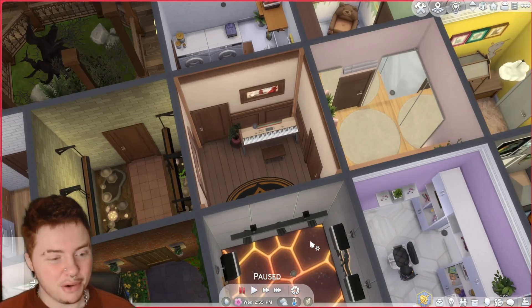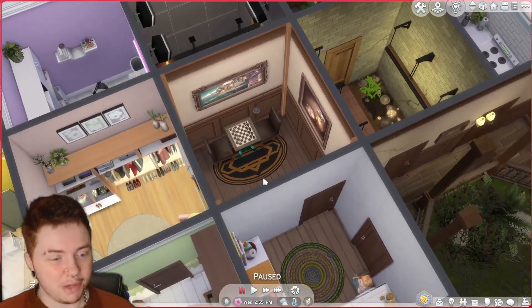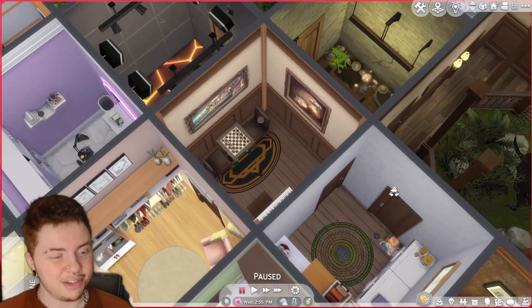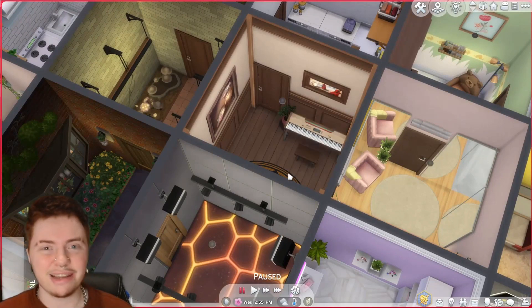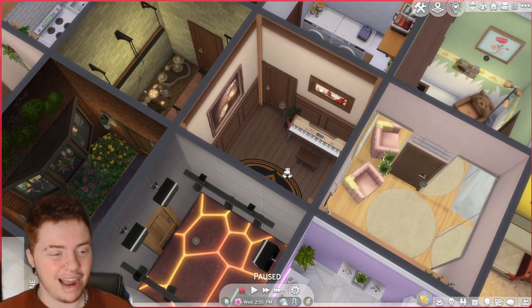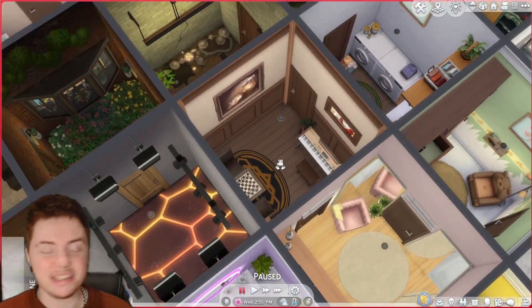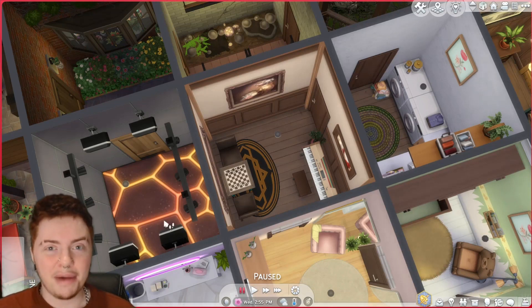My second least favourite room is this little music room. It's a little bit odd because it's a mix of a few different colours — there are blue legs on the chest set here. It has really old-timey and expensive-looking pictures which don't really vibe with this almost 90s aesthetic keyboard. So a lot of it just doesn't match — the little pillars were an attempt to make it look a bit better, but honestly it's just not a fan-favourite. It's a mishmash of different eras and that's why I'm just not a fan of it.